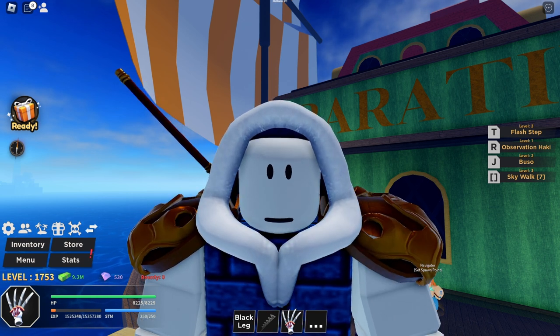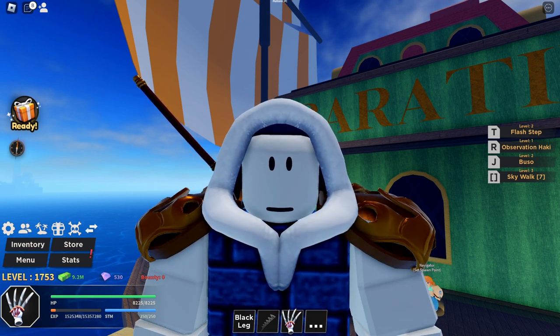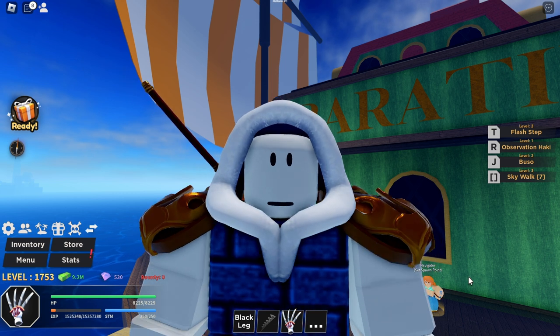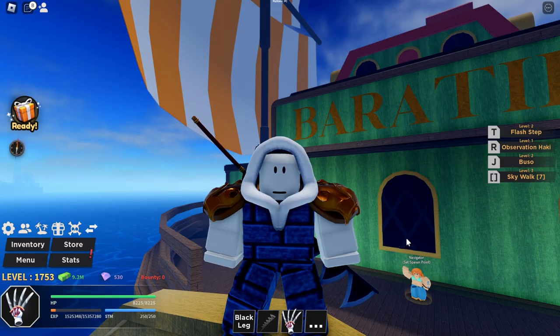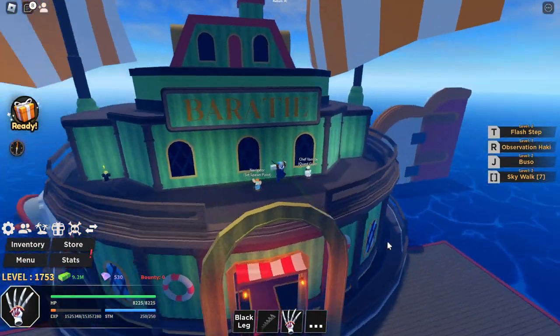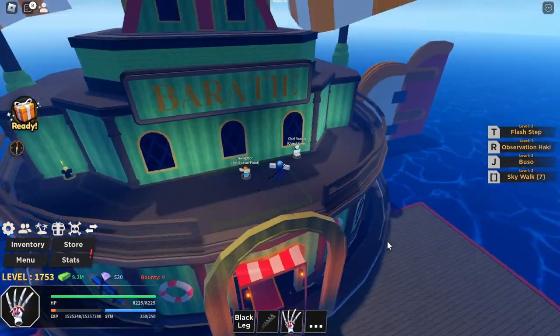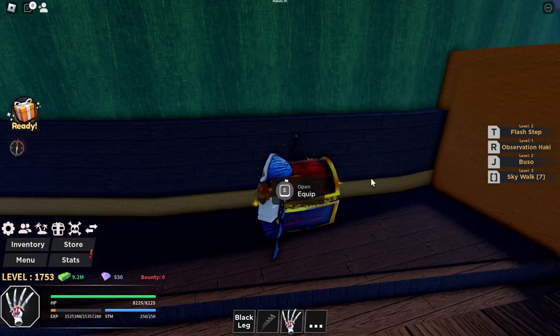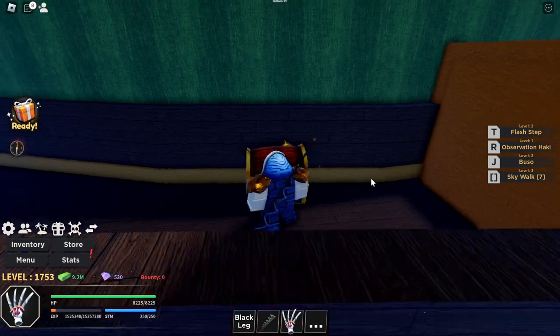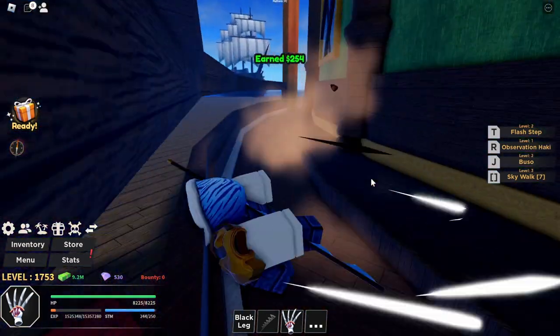Hello everyone, welcome to another ASP's video and today I'll be showing you the C-Restaurant chest locations. So let's go ahead and start with the first chest location which is outside here. Now there are currently only two chest locations for this island. Go ahead and hold this and that is the first chest location.